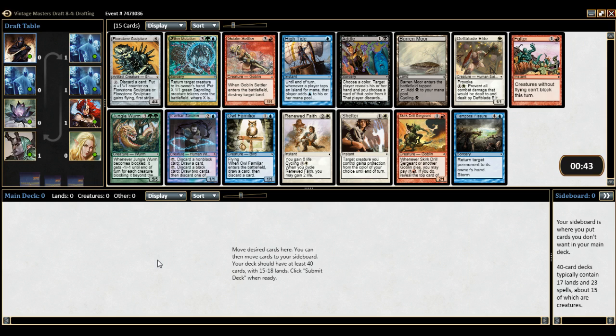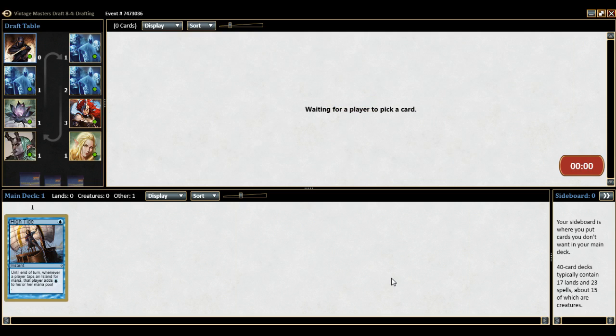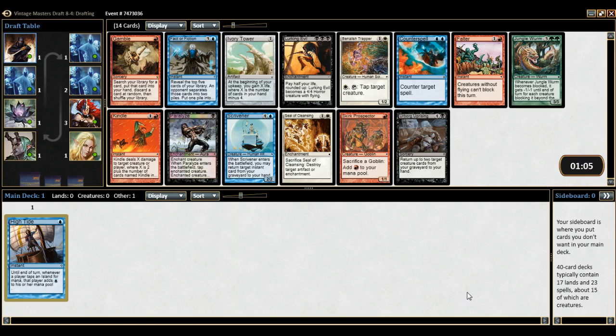What do we got going on here? Reverb's Flowstone Sculpture — that's awful. Aether Mutation is a very good card. Goblin Settler's fine. High Tide — love High Tide. Almost all wins from this pack, though aside from taking the High Tide, the only real pick here is probably the Aether Mutation. I could pick the Flowstone Sculpture but I'm not a huge fan — it's only all right, not the greatest. So we're gonna take the High Tide.